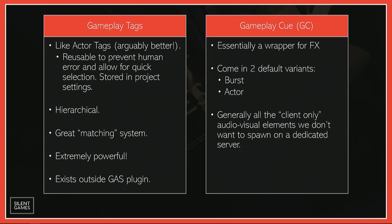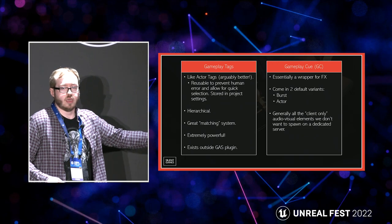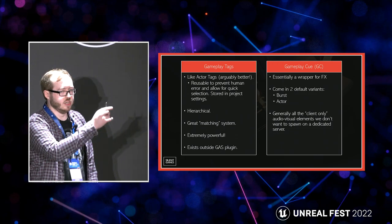Gameplay Tags are a bit like actor tags, but the problem with manual strings is that if one developer types it one way and another misspells it or uses the wrong case, you run into issues. Gameplay Tags are fantastic because once you've created one and added it to project settings, it ends up in the default gameplay tags INI and is then available as a drop-down — so you use that exact same one without errors. They're also hierarchical, so you might have state.statuseffect.stunned, and you can check if they have any status effect by checking the parent tag, whether they're stunned, burned, frozen, or anything else.